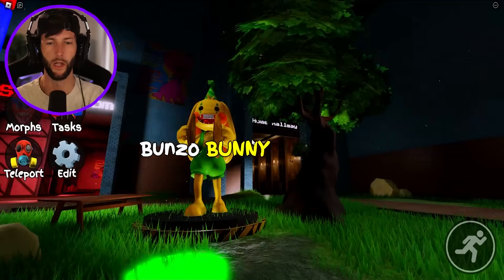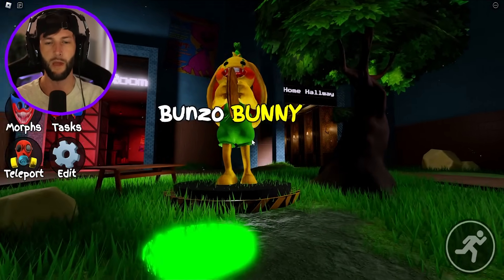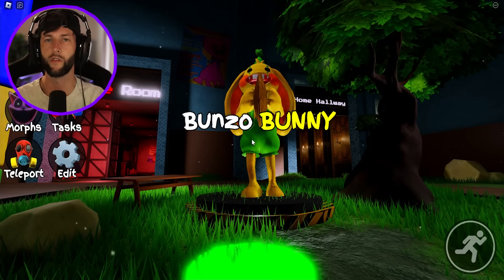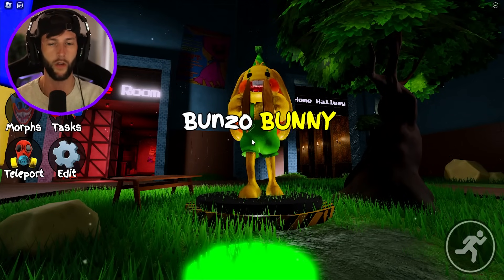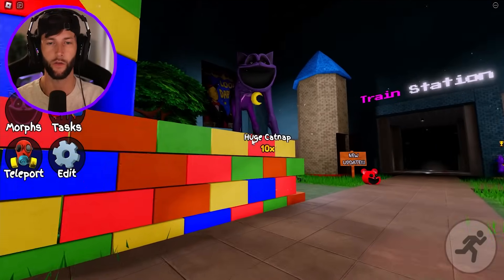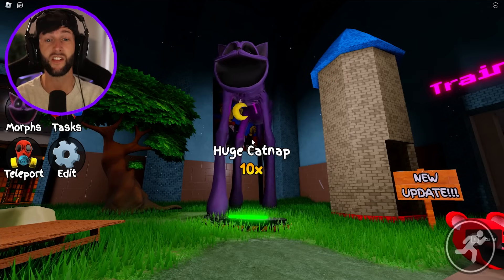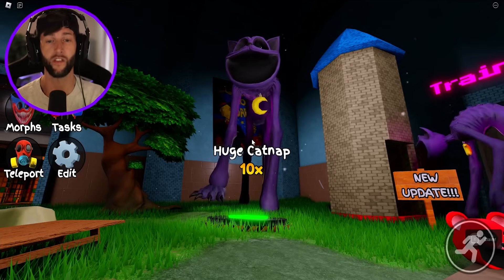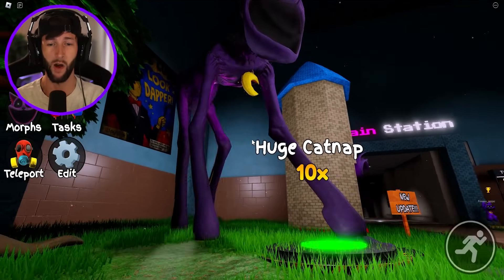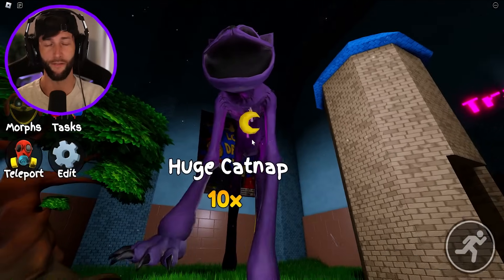Let's check out the map a little bit. Look at Bunzo Bunny - Bunzo is clapping his cymbals. He's so excited to be in Poppy Playtime Chapter 3. Or he's clapping his cymbals because he's really excited that I'm going to probably have to pay Robux to unlock him. We'll come back to you, Bunzo. We got to check out some more characters over here. Huge Catnap, 10x - he is 10 times the size of a regular Catnap. Maybe we'll do that at the end - that will be the finale, the gigantic Catnap.